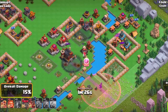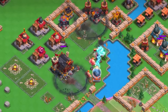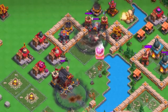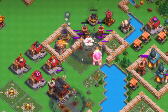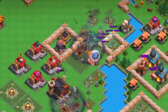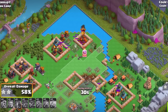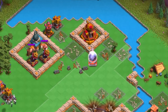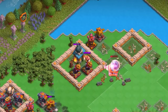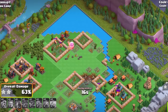You want to continue to use Giants to tank for your Sparky, but you also want to make sure that you're able to expand the placement map. Without that, you're not able to use the Hog Riders with your Sparky all too well, but as long as you have the Giants they can really get a lot of value. If you have any of your Graveyard Spells, they can also help big time. You just want to make sure that you are clearing as many defenses as possible, and against a more spread-out base this can actually work incredibly well. Having the Sparky clear a bunch of buildings will really help, especially since you can let your Sparky do its own thing without having to worry about its HP.